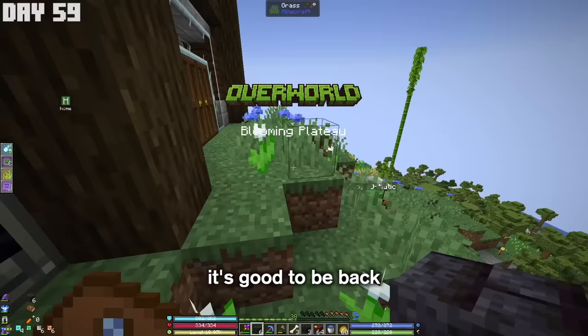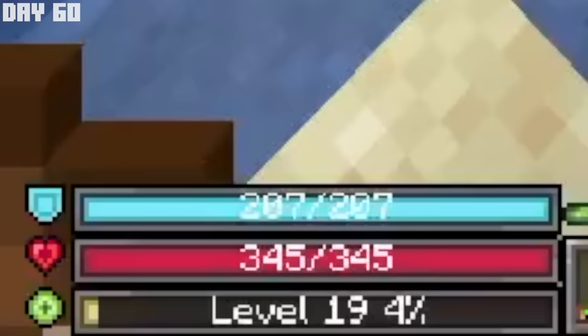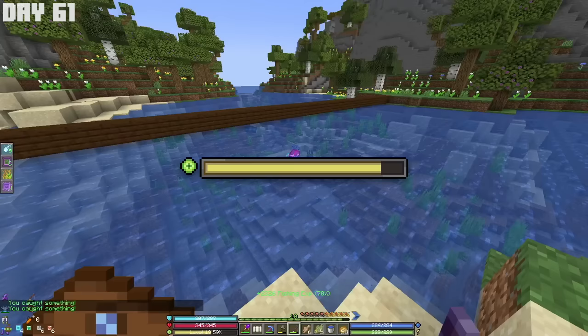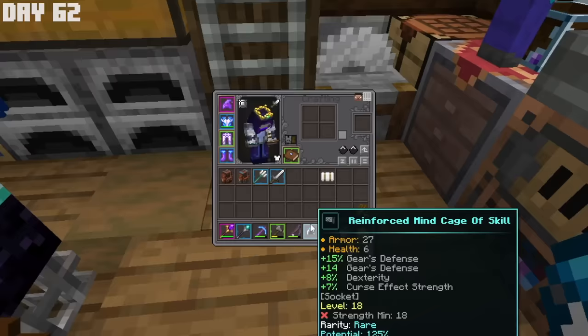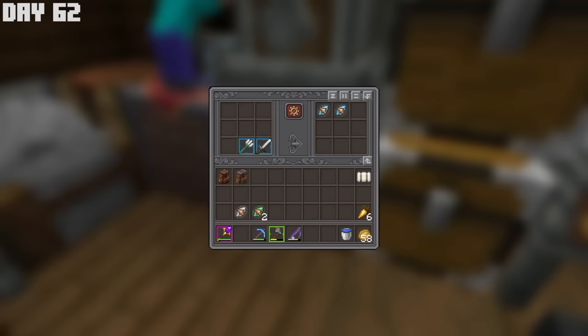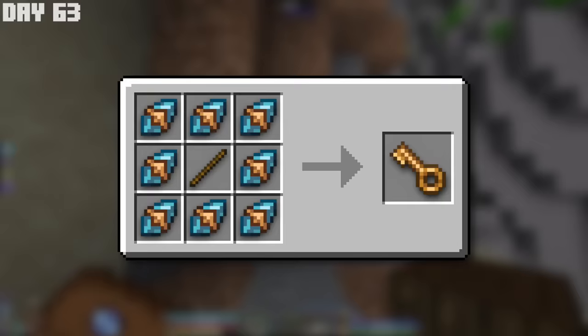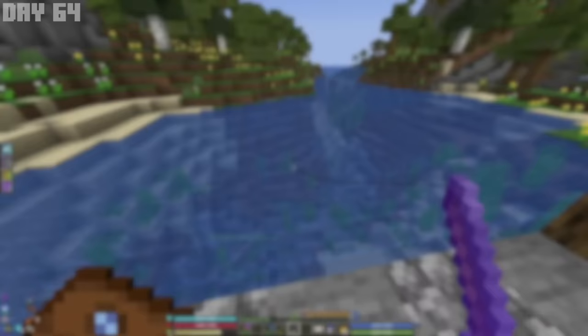Besides combat, which is how I've been leveling up, there are 9 other skills I can use to gain XP. So I decided to grind fishing, which was getting me XP pretty quickly, and I completed a bunch of side quests for even more XP. I was also fishing up some good enchanted books and a loot chest — inside were 5 rare items, none of them better than gear I had though. So I salvaged all of them into 5 rare stones, but it cost me 8 rare stones to craft the key to open the crate in the first place, so overall it was trash.